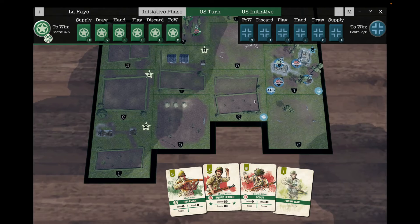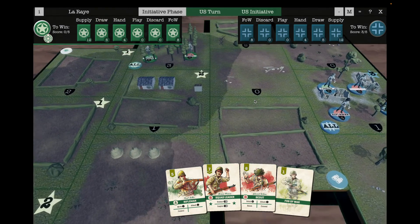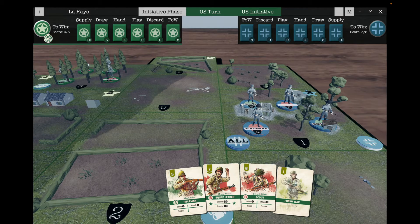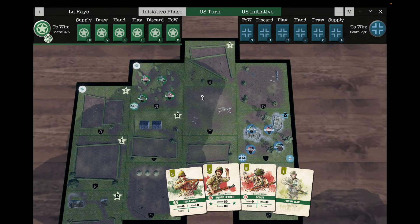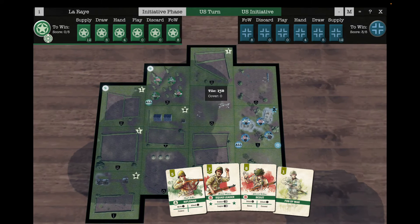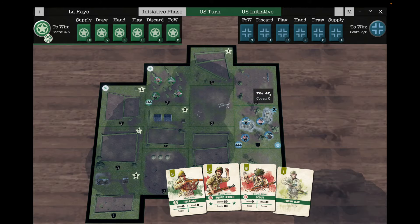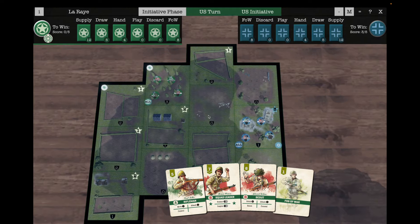This takes us to the display of the 3D map. We can zoom in on it if we want to and see the units there. We can also zoom out and look at the original board game art of the maps if you want to. Some people prefer that, but let's go back to the 3D art.